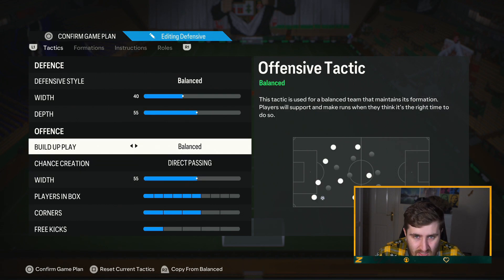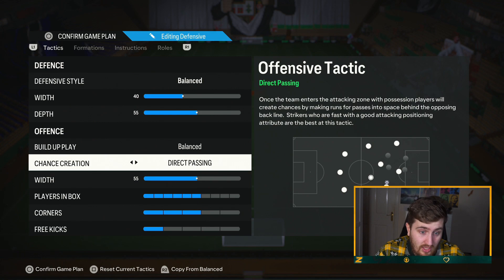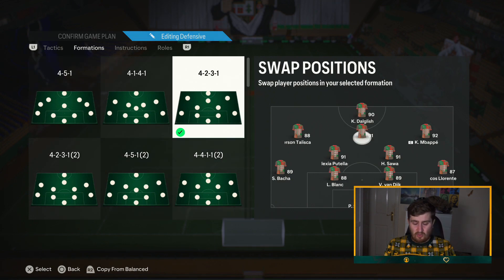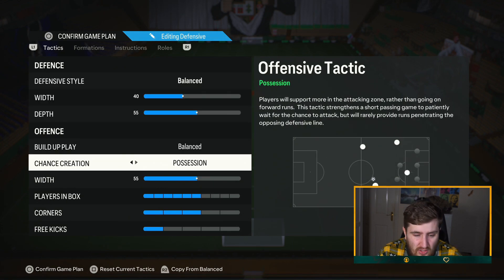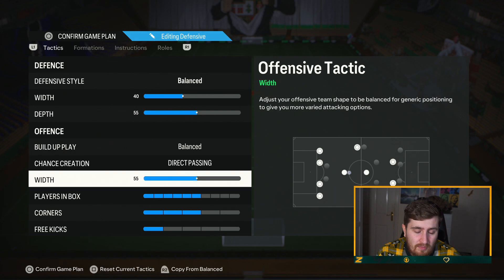I'll be posting the attacker tier list tomorrow once we get the new dynasty promo. Balanced direct passing works very well - I always tend to use this for direct passing. When you play this it seems like you are able to pin the opposition back and it gives you more chances and time to attack. A lot of people at high level use it - it's been used for like three or four years. I wouldn't recommend it for the sake of it but it genuinely is a very good option. I've tried balanced and don't think it works as well.